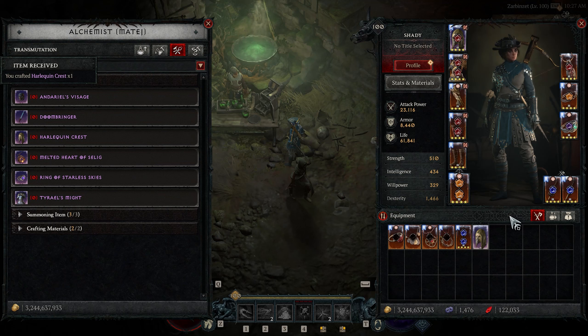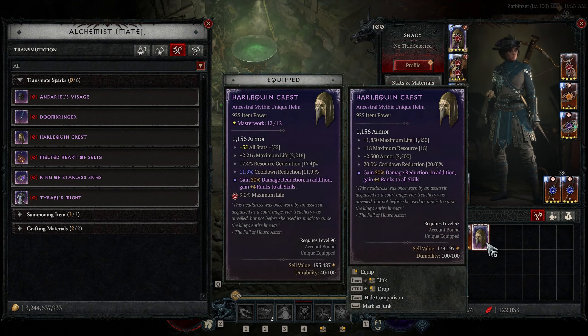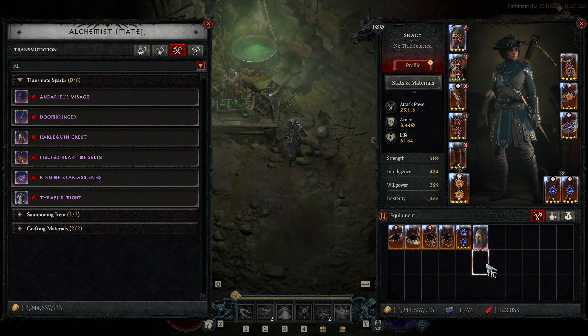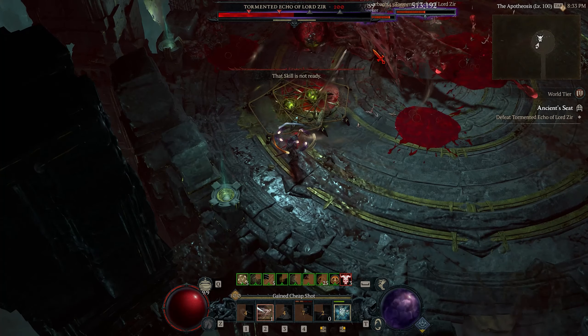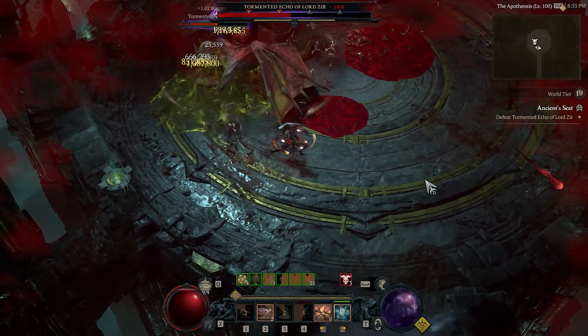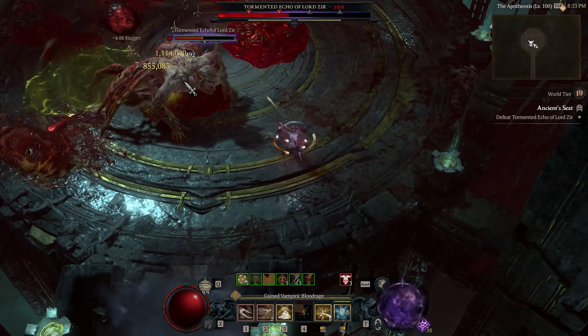Now let's move on to how you can get them in the current Season. In general, there are 2 non-repeatable and 2 repeatable sources of resplendent sparks. Non-repeatable sources can only be used to get 1 spark during the whole Season. This means that you can only get them once on Hardcore and once on Softcore, no matter how many characters you play with.